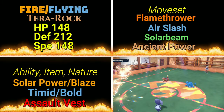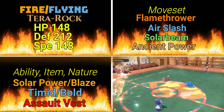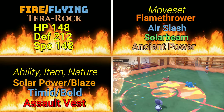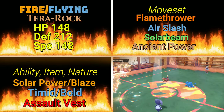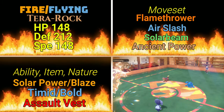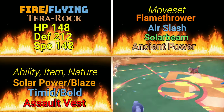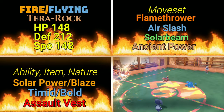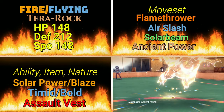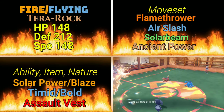Solar Beam is going to be our fourth attack here as coverage. Somebody's probably going to send out a Rock type or a Water type to come after your Charizard, and Solar Beam is going to be a good counter for them. Solar Power could still be taken advantage of if you have somebody set the sun; if not, Blaze is just as good. This time we are going to be wearing the Assault Vest. We don't have any support moves — it's all damage — so Assault Vest is going to boost our special defense significantly and add a lot of survivability to this Charizard.